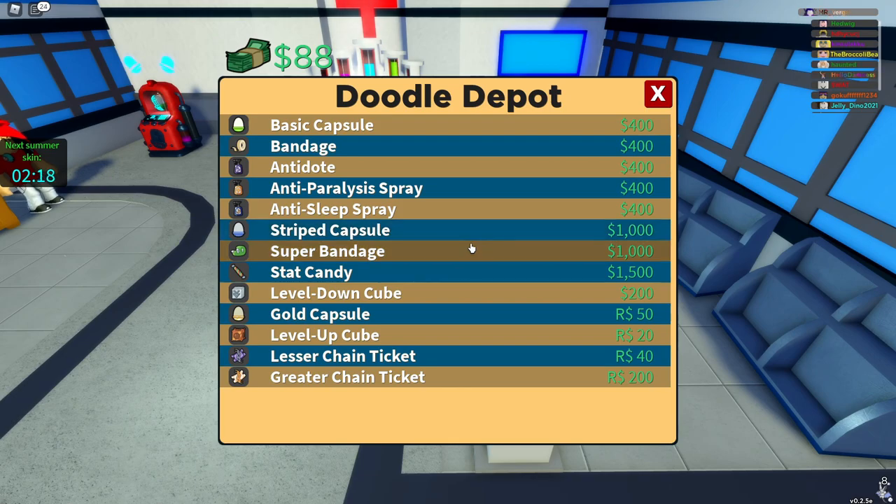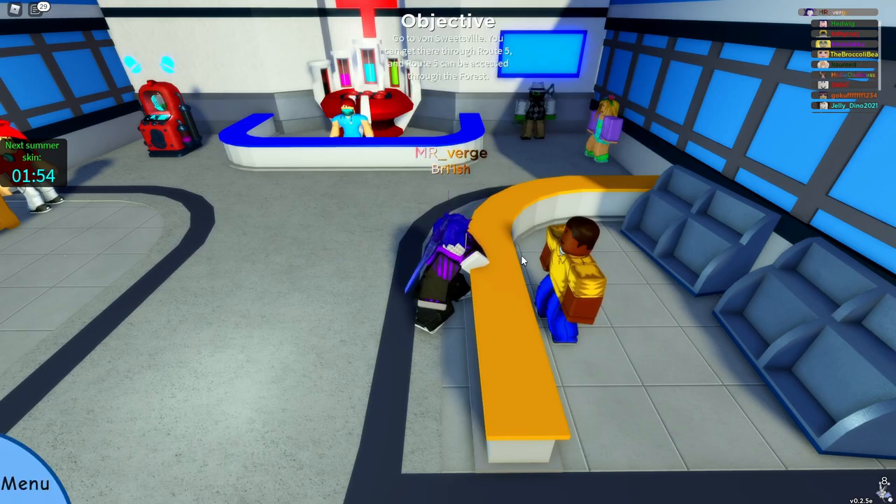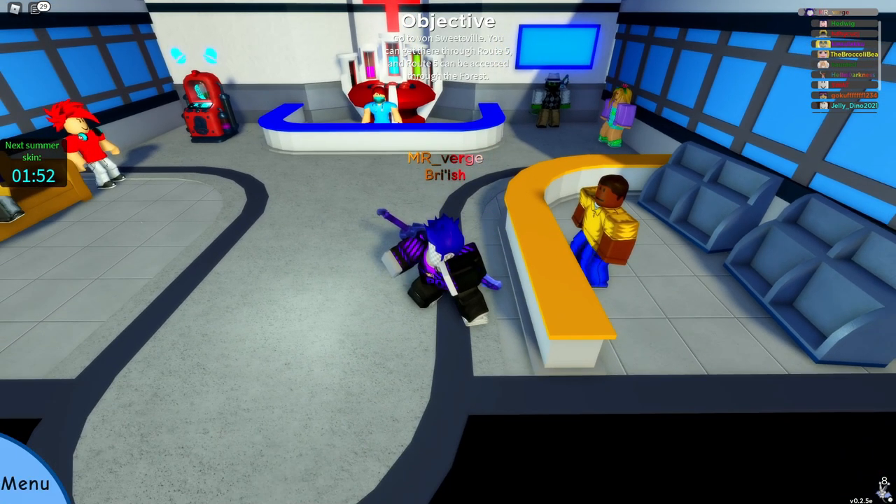Yeah, it's definitely the best bang for your buck right now when it comes to capsules, since they're very easy to catch anything with. Of course, if you do just want a confirmed capture for anything you get, just buy a gold capsule — if you have money for gold capsules, I don't think you need to be worrying about getting striped capsules. With all this being said, I hope you're having a good day, night, or whatever time it is for you — see ya!